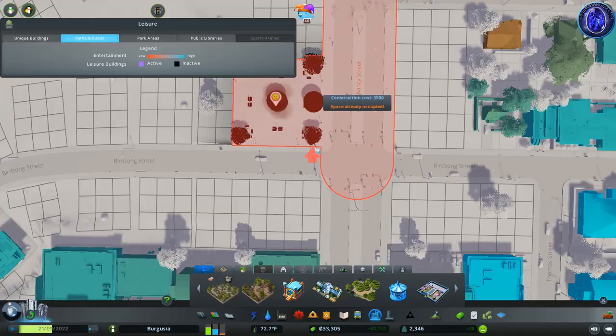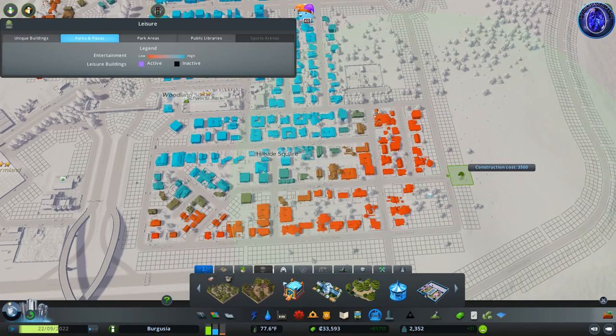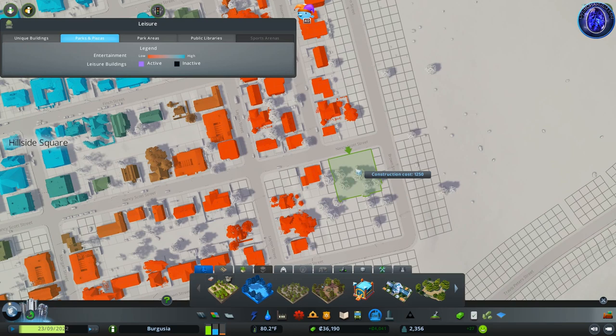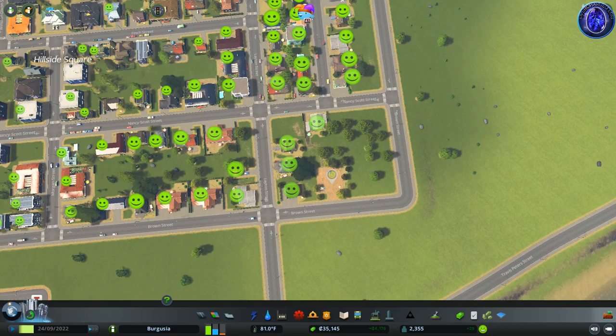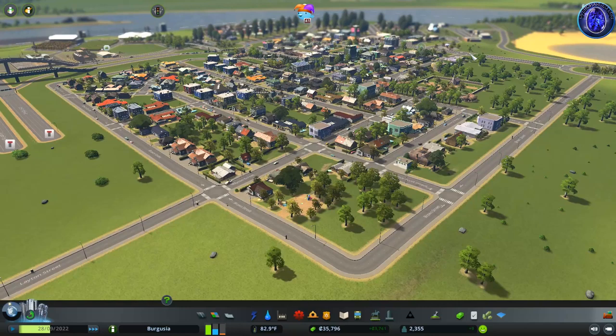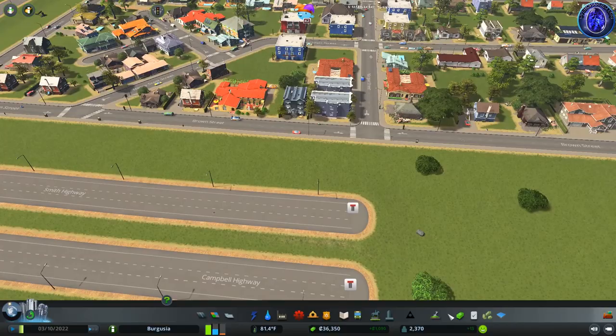Maybe here might be a nice little spot for a carousel — let's go ahead and place that in. We have a couple of little red areas where some houses aren't near any kind of park or recreational facilities, so they aren't particularly happy. There's a small playground here and there should be a nice location where we can squeeze it in. As we place it we get a lot of happy faces, and for these guys that are teetering on the edge of their second level, this should be enough to push them over that next threshold. You can see buildings upgrading in the background.